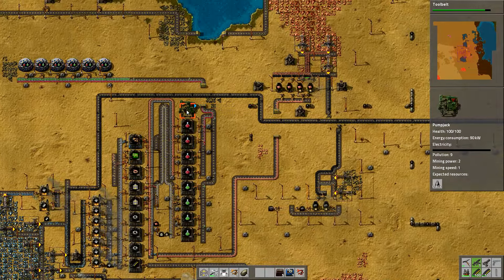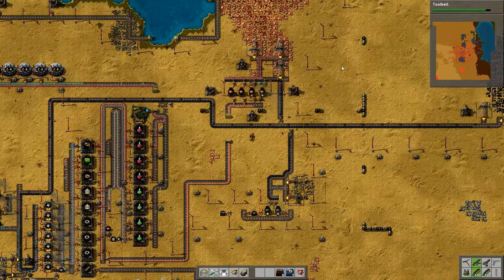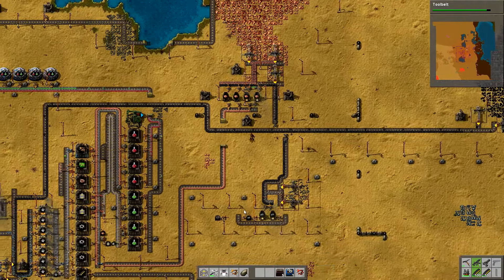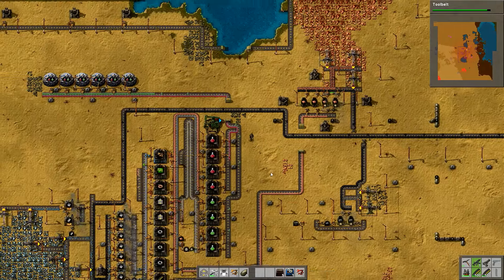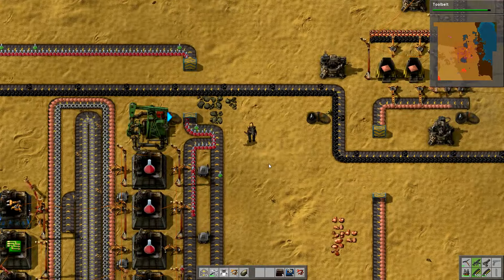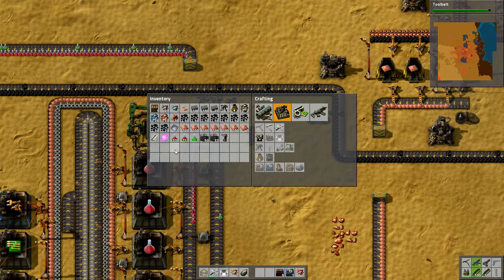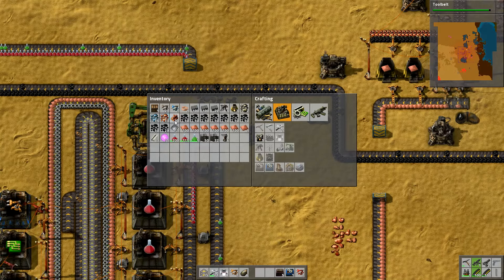I've now got an oil derrick down here and I have another one up here. This one is working, this one isn't yet, and today what we're going to do is we're going to start our oil operation. Let me just zoom in here a little bit, and first of all I want some more power poles.